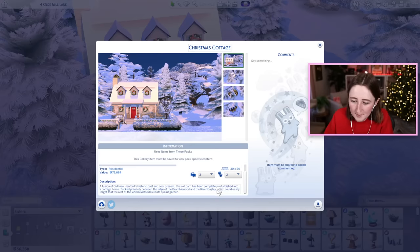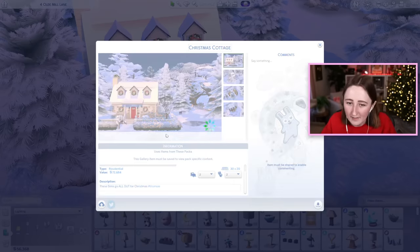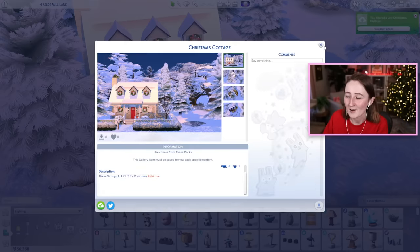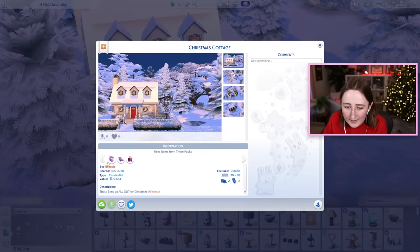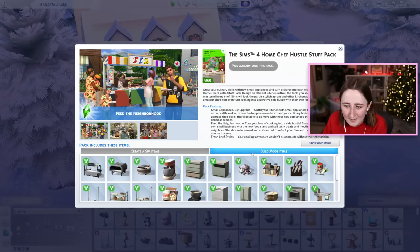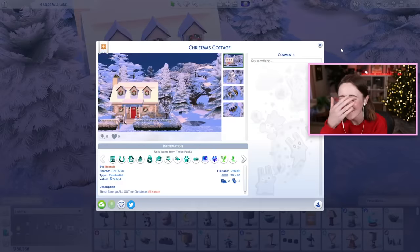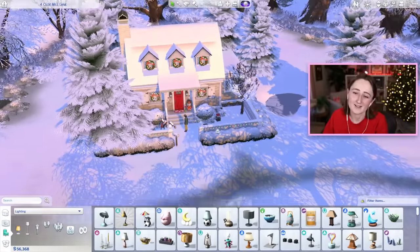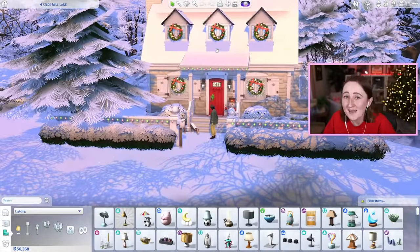Two beds, two baths, and it is up on the gallery for you. I think it's mostly Cottage Living and Seasons and probably a lot of Cats and Dogs — I use a lot of packs. Home chef hustle, the wallpaper — yeah, so many packs. But it was worth it for Christmas, because look how cute the wreaths look. It was a good choice. I needed this — I needed a nice little festive Sims build. This was really fun for me. I posted a kind of festive video on YouTube yesterday too, if you want to go back and watch that. Hopefully you enjoyed this, because I really liked going through and decorating all of this — I think the interior looks so fun.